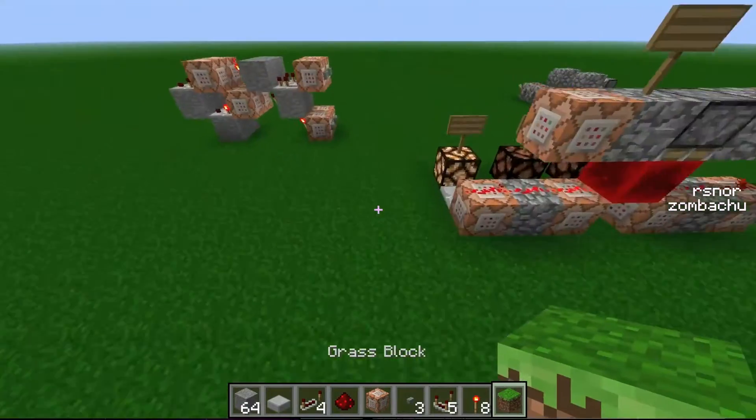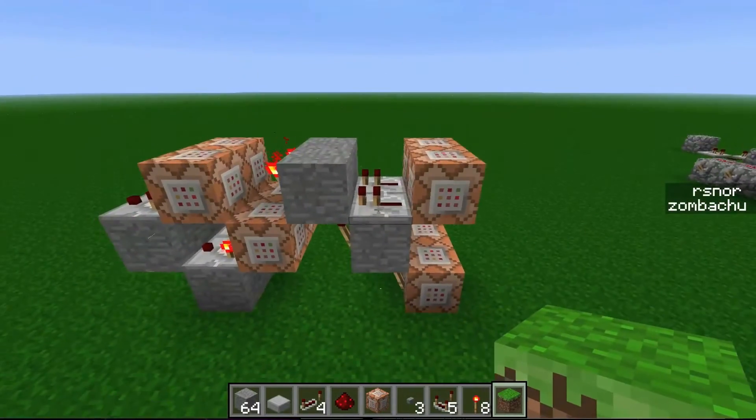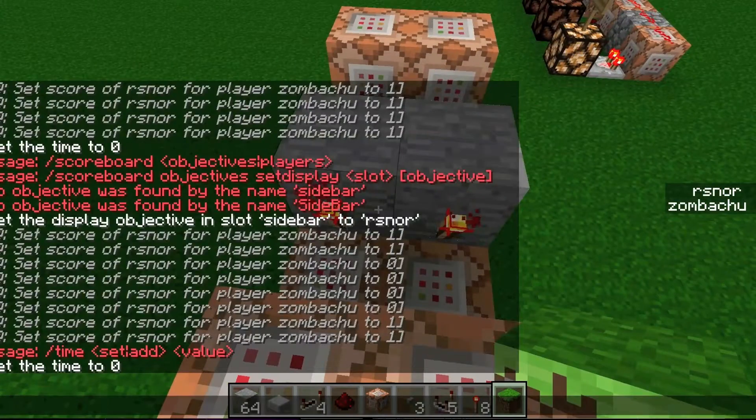So, as you see, it works off of command blocks as pointed out earlier in the video. Basically, this is using my favorite feature of the command blocks: the scoreboard feature.